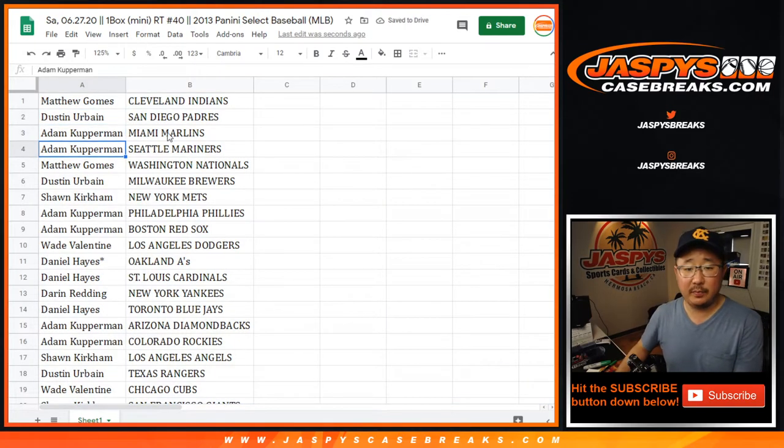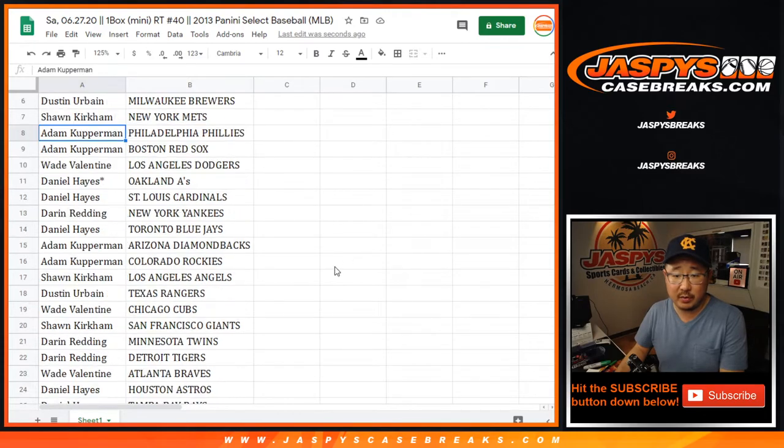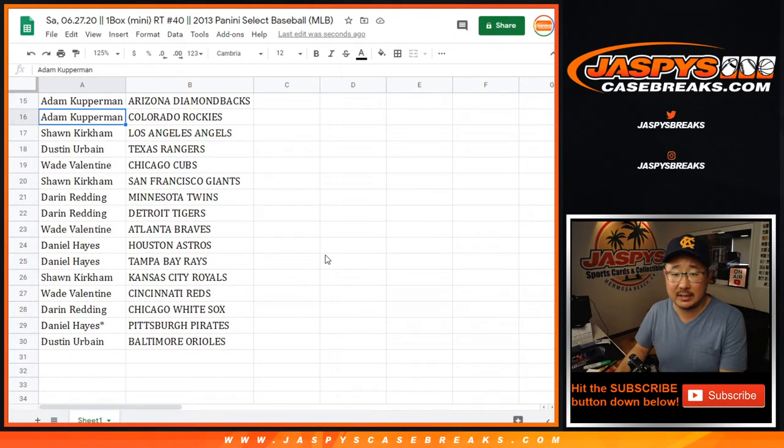Matt with the Indians, Dustin with the Padres, Adam with the Marlins and Mariners, Matthew with the Nationals, Dustin with the Brewers, Sean with the Mets, Adam with the Phillies and Red Sox, Wade — you got my Dodgers, Daniel with the A's and Cardinals, Darren with the Yankees, Daniel with the Blue Jays, Adam with the Snakes and the Rockies, Sean with the Angels, Dustin, Wade, Sean, so on and so forth.